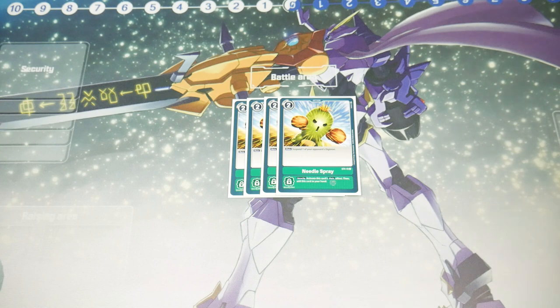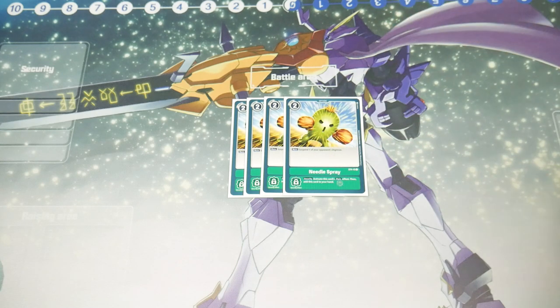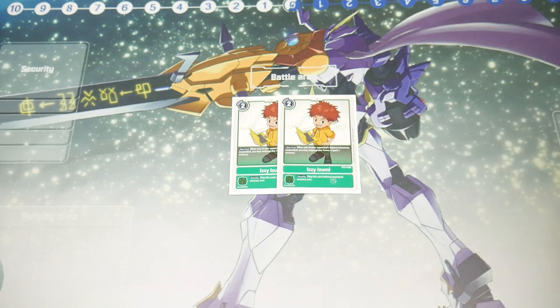We play four Needle Spray — similar to Flower Cannon, two to play, main effect suspends one of your opponent's Digimon. Its security effect lets you activate the main effect and return it to your hand, so you can suspend an attacker and then use it again on your turn. Our final two cards are two Izzy Izumi — during your turn, when one of your opponent's Digimon becomes suspended, you may suspend this tamer and gain memory. Since our top-end suspends opponent's Digimon, you're essentially getting free memory. Play two — it's a little bricky to draw multiples.